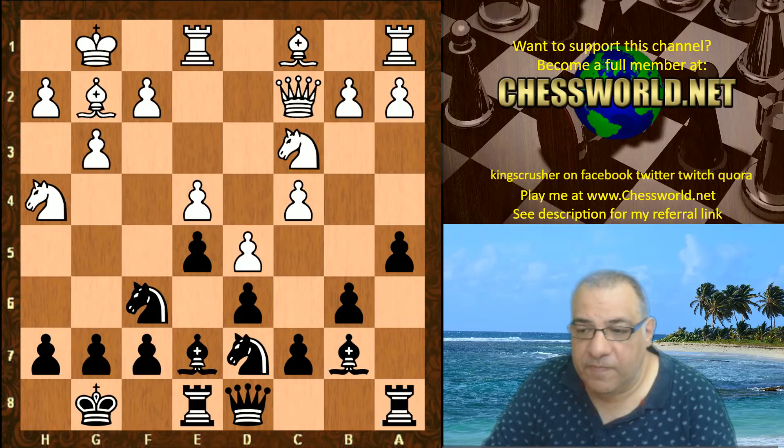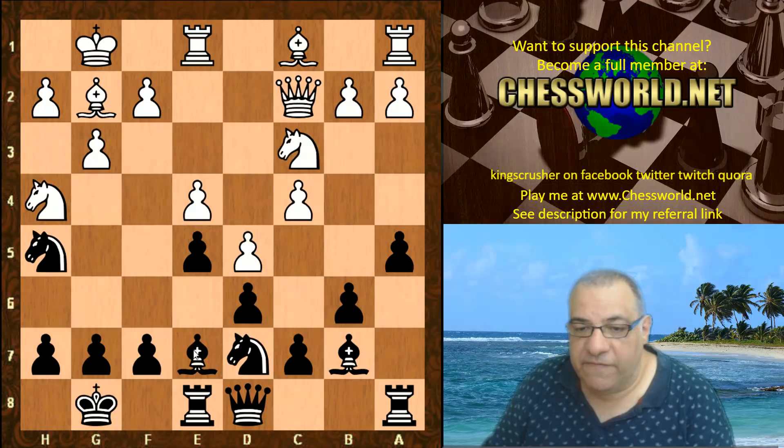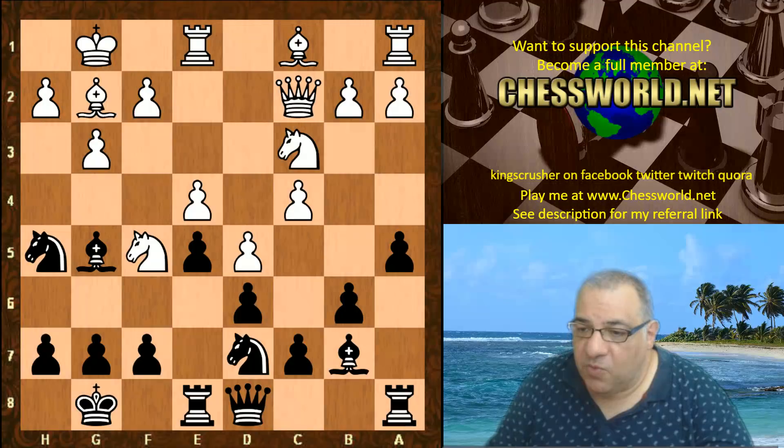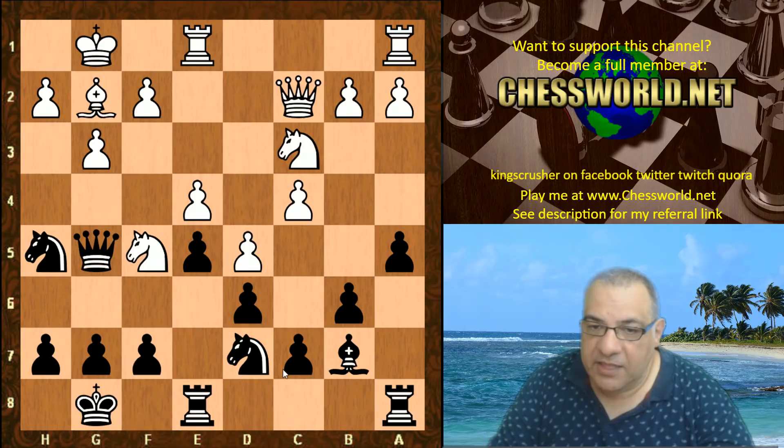Knight h4, now Knight h5 - this is a very interesting idea to try and exchange off the dark square bishops and weaken White on the light squares further. Knight f5 is played, Bishop g5. There might be a slight implementation issue here - maybe White should have played Bishop takes g5 just to get the Queen tactically away from c7.